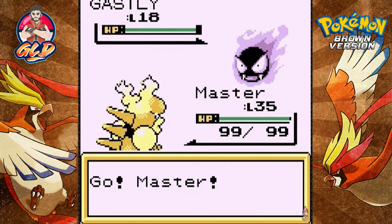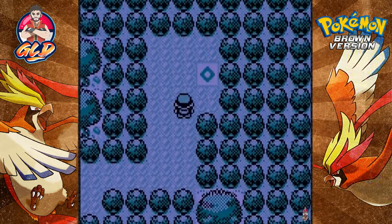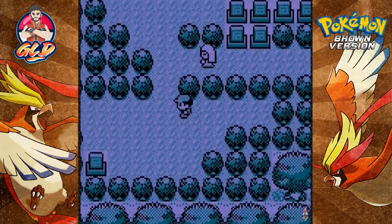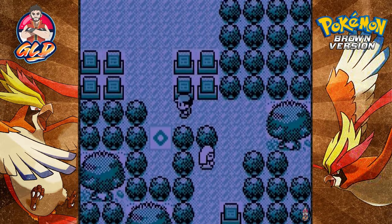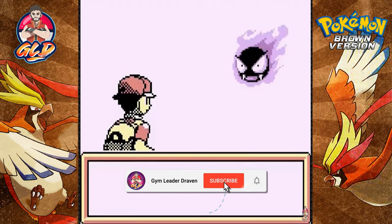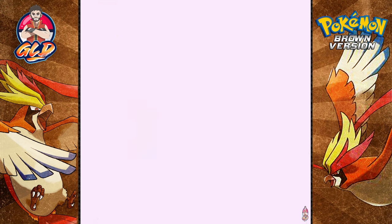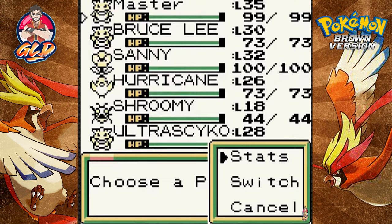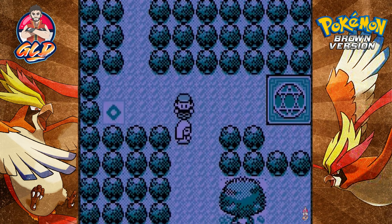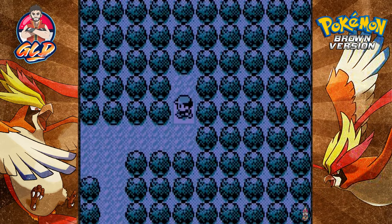We're taking on a Ghastly right here — this is new. Now that we got the virus scan, I'm only assuming the MissingNos have turned into regular Pokemon. So I'm just gonna keep going. I already have an item at the six spot just in case. We're taking on some Ghastlies, so it would seem the MissingNos were actually switched for average Pokemon.